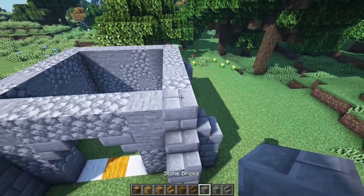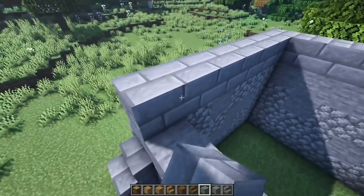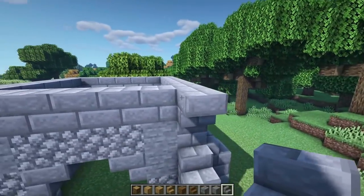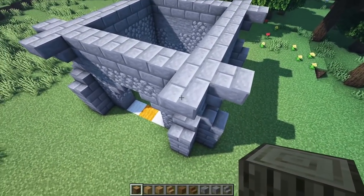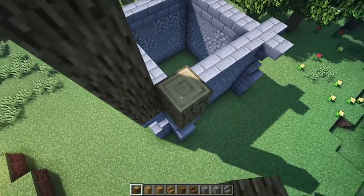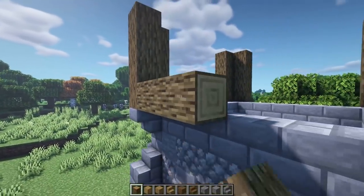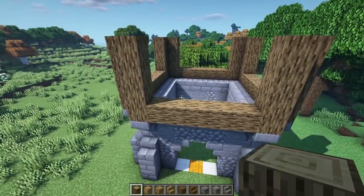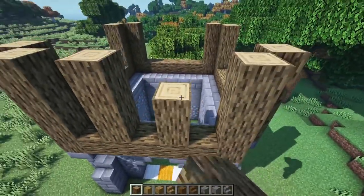Grab stone again and go up by one on every corner, so it's up by five now, then cross all of these with just stone. Now grab stone brick stairs and go upside down on the corner bits, all the way around. Then grab oak log and take it up one, two, three, four, and five on top of every single upside down stair we just placed. Now grab oak log and cross beam on the top going from one log to the other.